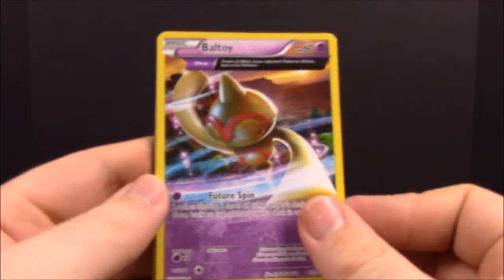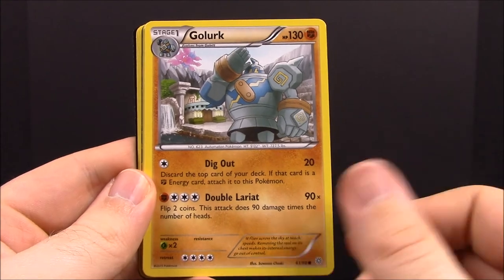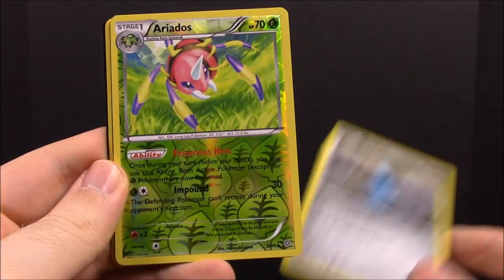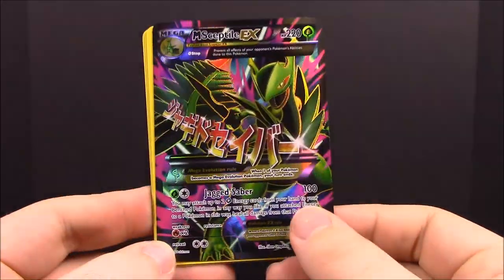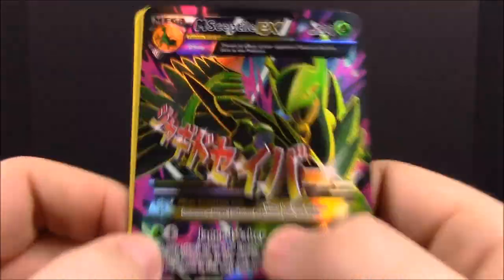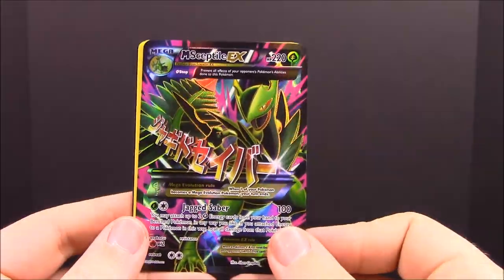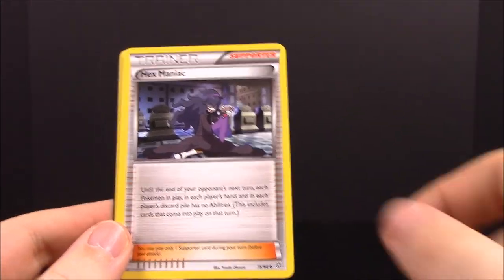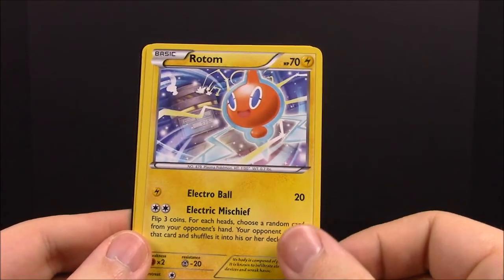In the second Ancient Origins pack, first up we have Baltoy, Cottonee, Relicanth, Golurk, Voldum, an Eelektross, and then an Omega Sceptile EX — that is awesome, and it has the fingerprint surface too. I don't have a Sceptile yet so that's really cool. Then we have a Hex Maniac Trainer, Rotom, and another Electric Special Energy. This box has probably been the best box I've ever opened for new and awesome cards.